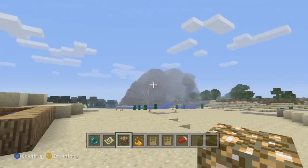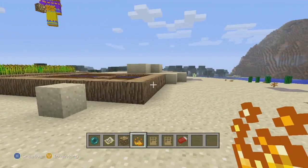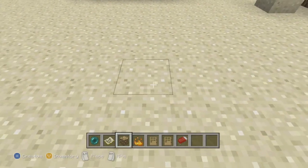Now, what you'll need in order to do this glitch is a glowstone and an ender pearl. Once you have both of these items, you want to make sure you dig yourself a deep hole.